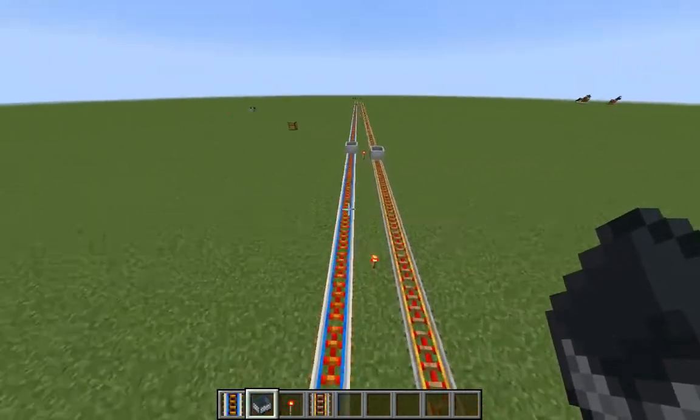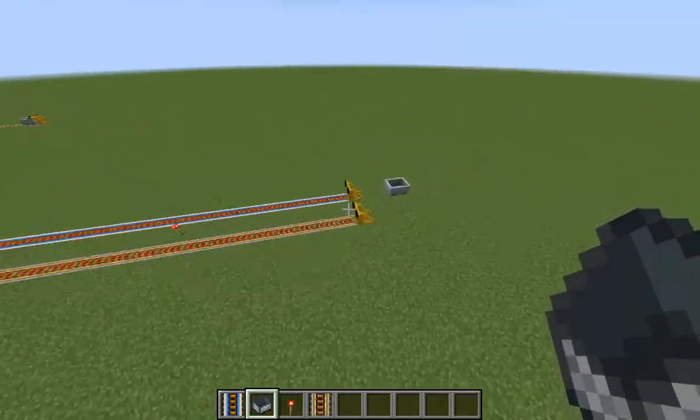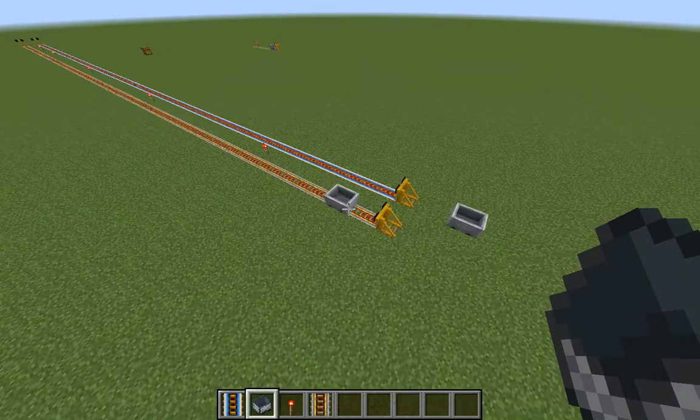If I compare this with a normal powered rail, as you can see, the high speed rail is so much faster than the powered rail, and you will need a redstone torch to power it.